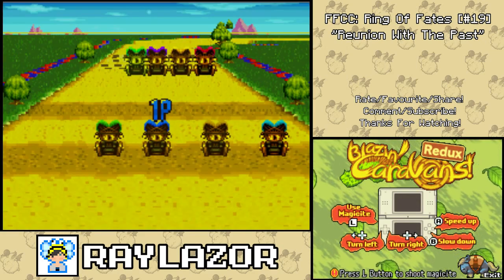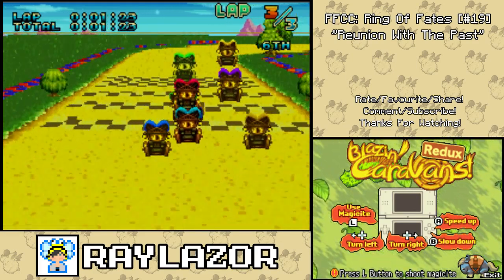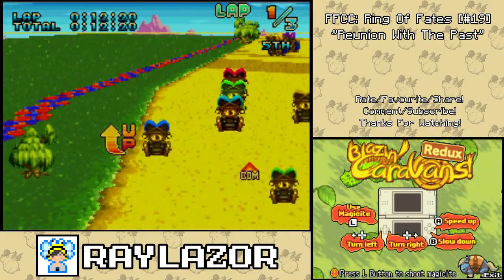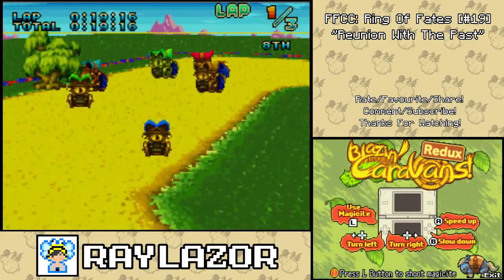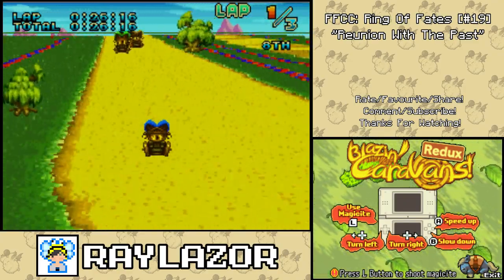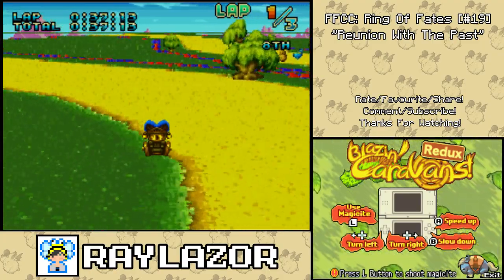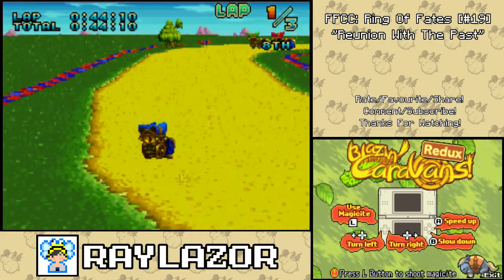Use magicite — speed up. Oh god. Do I not have a magicite? Oh, those are magicites. Is this like a little Mario Kart clone? Are you kidding me? That just dropped something behind me. I got off — don't know what that means but alright. I am very bad at this game it seems. Come on, turn right. There we go. I am in probably... yep, I'm in eighth place. Come on, I need a little something here. Oh no, I have slowed down to a halt. I'm gonna give this another go afterwards probably.